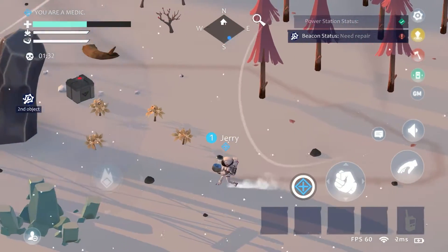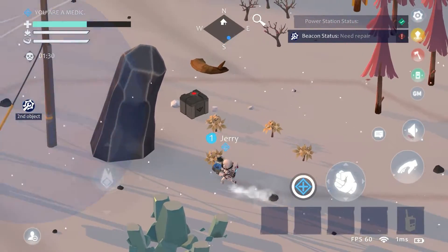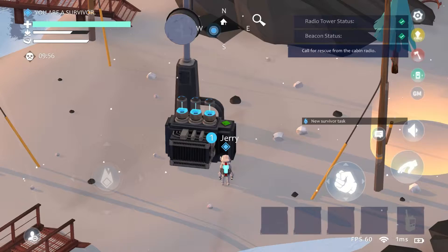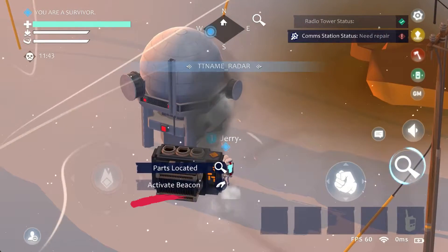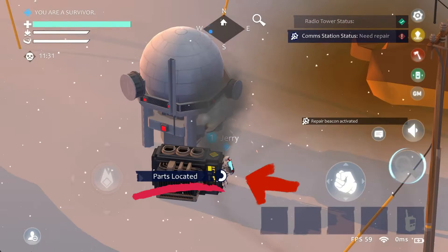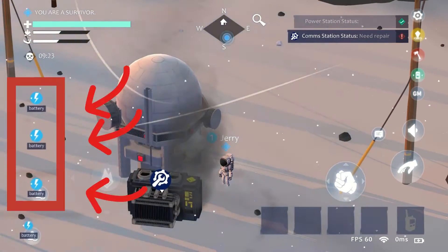Battery is one of the random secondary objectives. You should use the map to find three batteries and move them back to the console. After finding the console, you can activate a beacon. The location of batteries will be shown to all players.